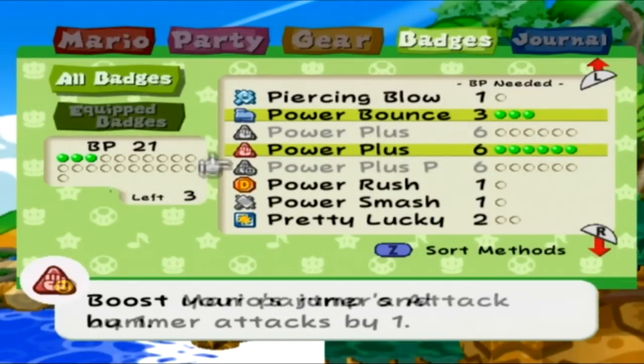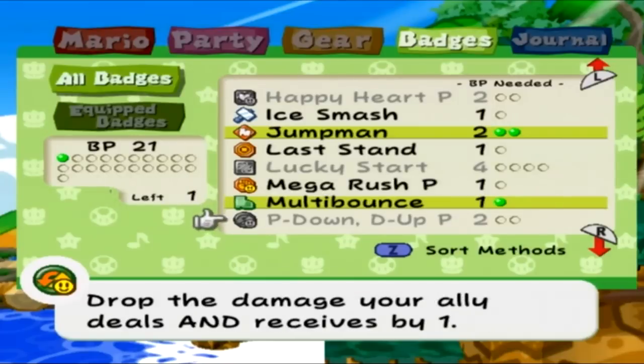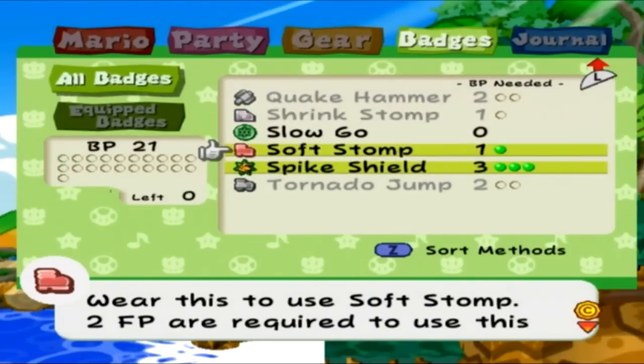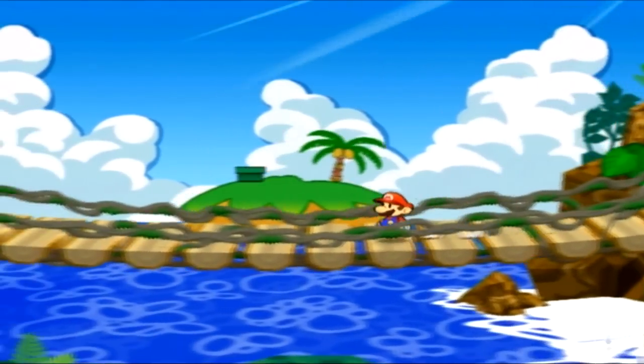We don't need quick hammer. I think that'll give us enough so we can go jump. That's more than enough. We can get another special jump if there's one that's only worth one badge point. Soft stomp, shrink stomp — I picked soft stomp first. So now we are all jump. We can still use our hammer in the overworld, but we can go all jump.